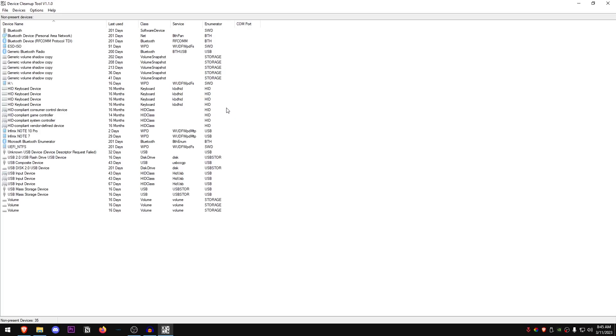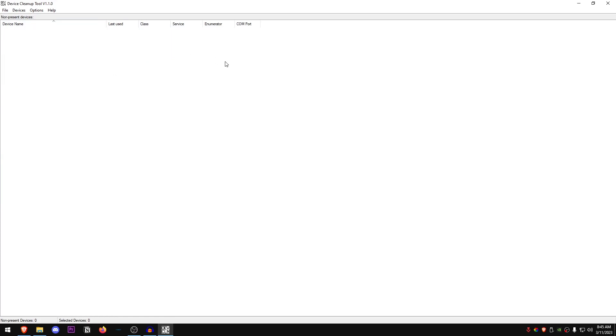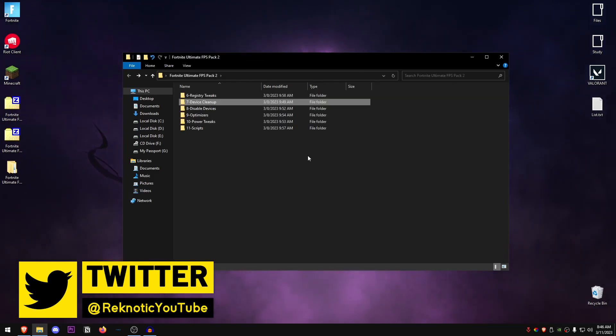Go back into the pack and open up the Device Cleanup folder. Run device cleanup.exe as an administrator by right-clicking on it, then select everything inside, click Delete, and it's going to delete all of the devices that were once connected to your PC but are no longer being used.